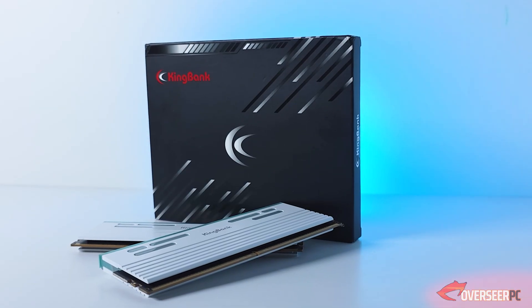Oh, did someone say better kits? I have one — this is the King Bank CL26 RAM kit. Would you like to try it? Sure! What's good about it? Well, this one has really good timings and it has RGB. Here you go. King Bank sent us these kits.